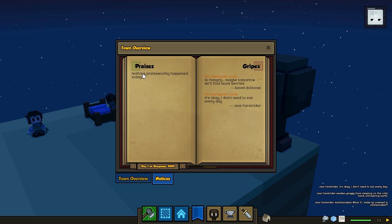So today nothing really praiseworthy happened — nobody's happy — but they've got some complaints. Both Raven and Jess are complaining that they're hungry because there's no food in this tiny world I've created. As a result, my food score went down. This is just one day, so as the days go by in the game, this book will get more pages and you'll be able to flip through and see really quickly what my people are struggling with and how I can help them and do better.